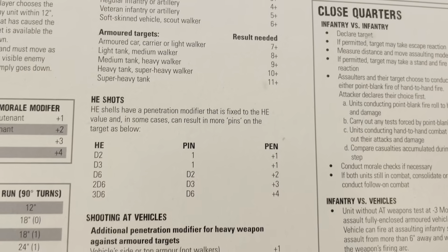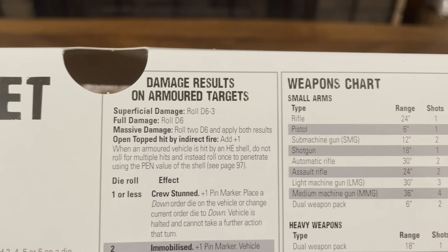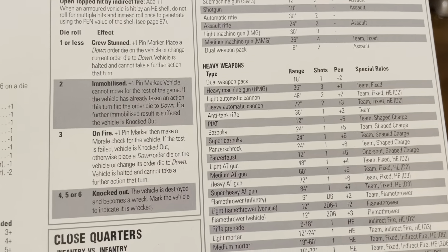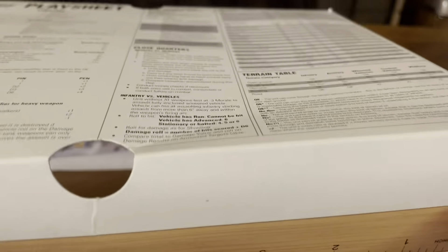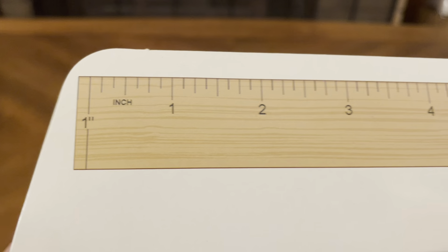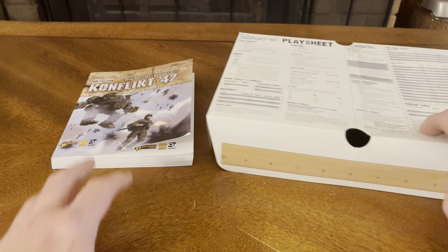The play sheet also covers armor targets, HE shots, shooting at vehicles, damage results on armored targets, weapon charts for heavy weapons and small arms, close quarters — infantry versus infantry, terrain table, infantry versus vehicles, and all the stuff you need to know. There's also a measuring ruler you can cut out, and an additional ruler on the other side.